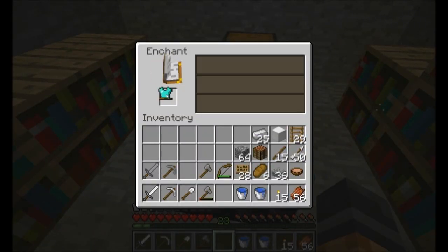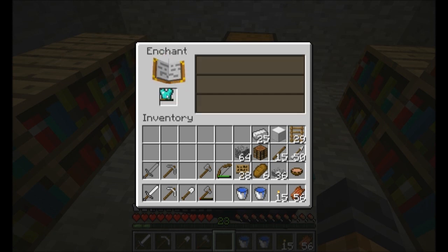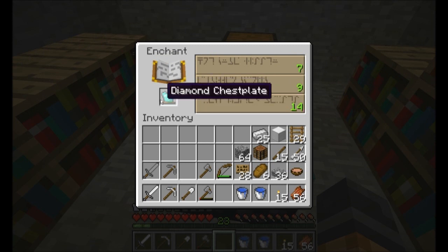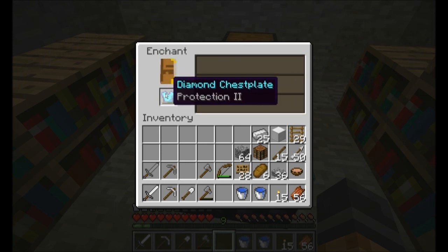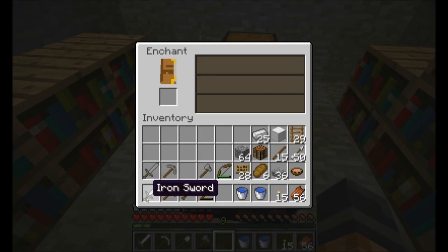Let's see what we can get on this thing: 12, 12, 7, 10, 14, 13, 14. So 14 is the highest and that's what we're going to get. Okay, no big deal, that's fine. All right — Protection 2. Well, hey, that's better than Protection 1. And while we're here, may as well use up the rest. Sharpness 2 — nice. Awesome.